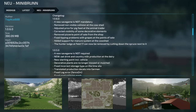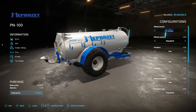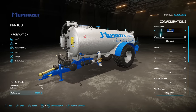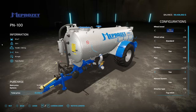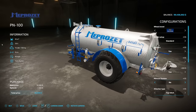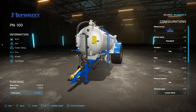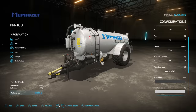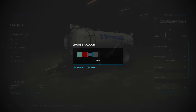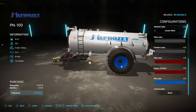The first new PC/Mac mod is the Memsperset PN 100 manure spreader. It holds 10,000 liters and 3.6 tons but requires 100 horsepower, with a 14-meter spread at 10 miles per hour. Tire brand options include Trelleborg, Michelin, and BKT for front and rear, with standard and wide widths on some. Customization includes fenders yes or no, pipe yes or no, a ladder option, manure system compatibility toggle, top or lowered hitch attachment, and multiple color options for the body, fenders, pipe, wires, and rims.